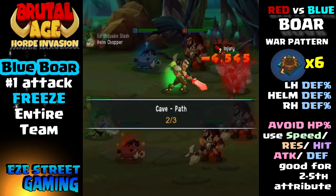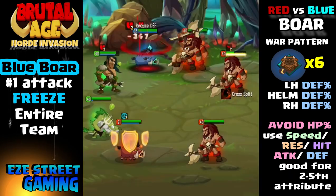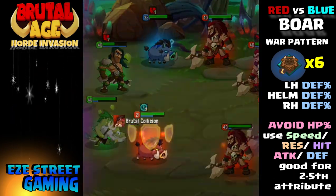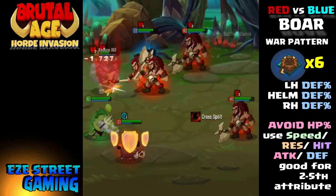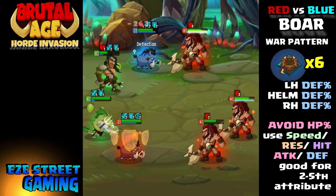Moving on to the Blue — much more popular. If you've watched some of my past videos, he's one of the five three-stars that I believe everyone should build over and over again. He's got the freeze attack as his number one attack — it's similar to Brutal Collision except he has a very high percentage chance to freeze the entire enemy team, which takes away their next attack.